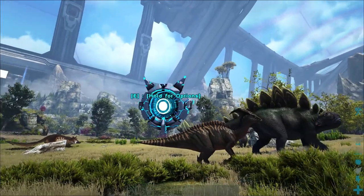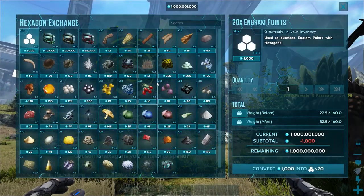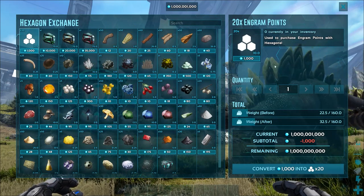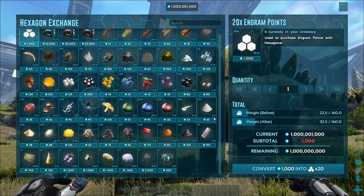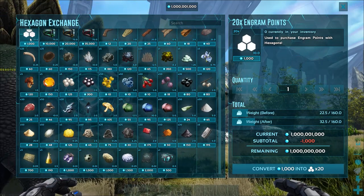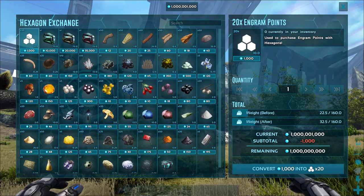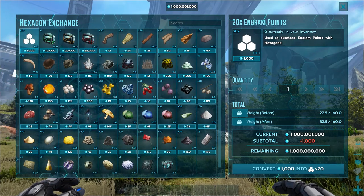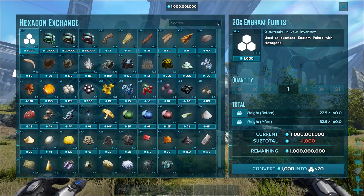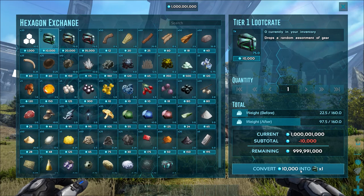Onto the actual shop itself. I've worked really hard to get over a million points here on a test server. We now have the introduction of engram points, which I think is pretty cool — you can spend a thousand hexagons to unlock any engrams you didn't have unlocked before. But this is mainly about the loot tier quality.